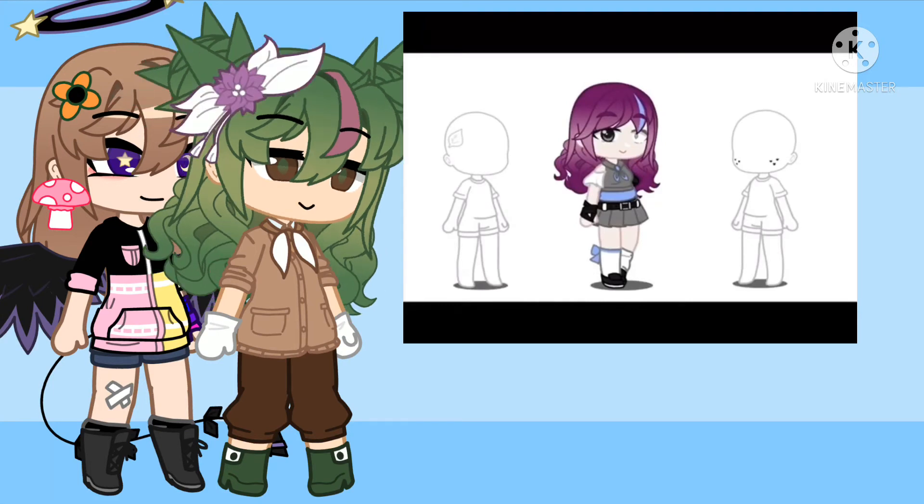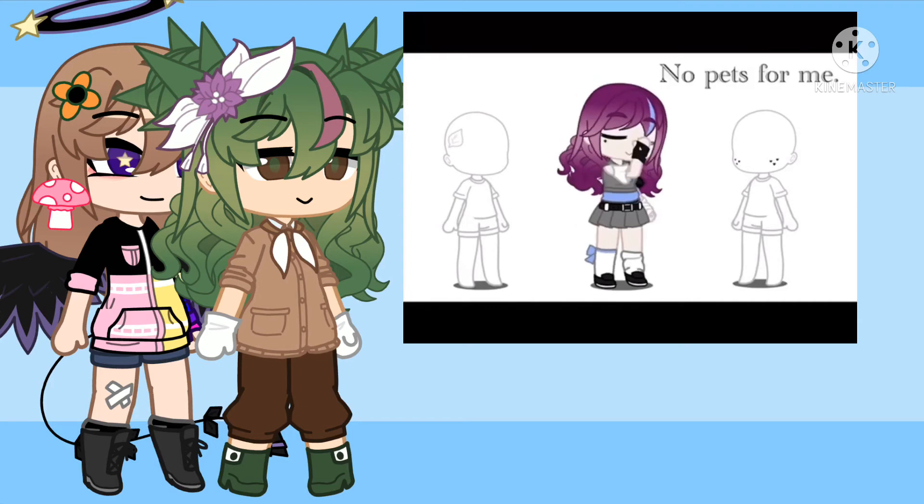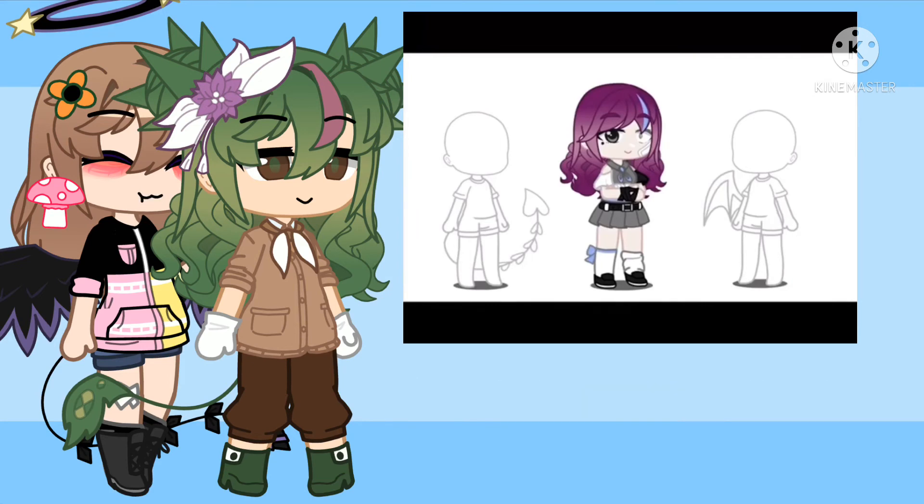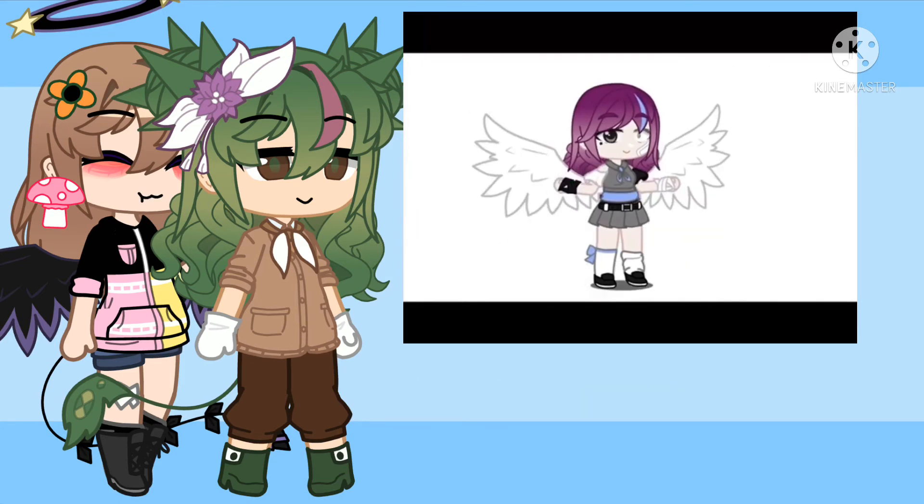If you have a pet, add a hair accessory. If you don't, add face accessories. If you have a sister or sisters, add a cape or bow in the back. If you have a brother or brothers, add wings. If you have both, add a tail. And if you are an only child, add a single wing. Now see your finished result.